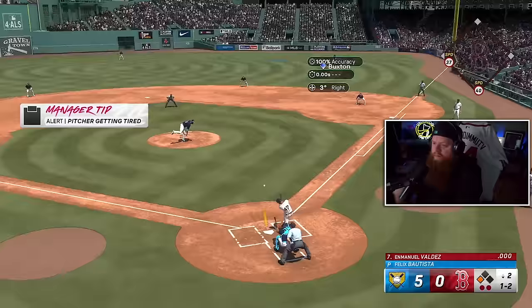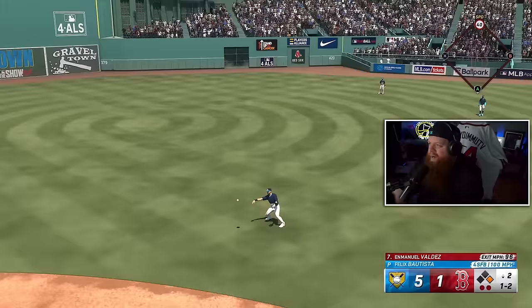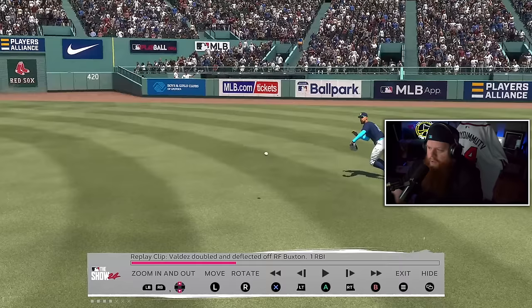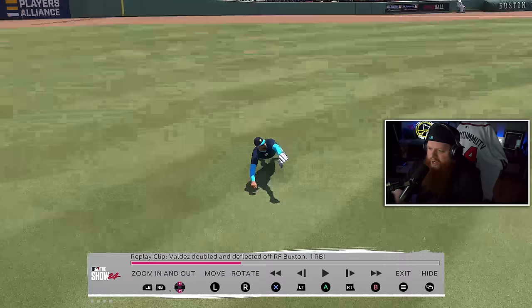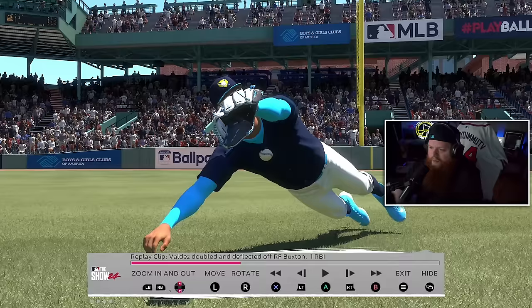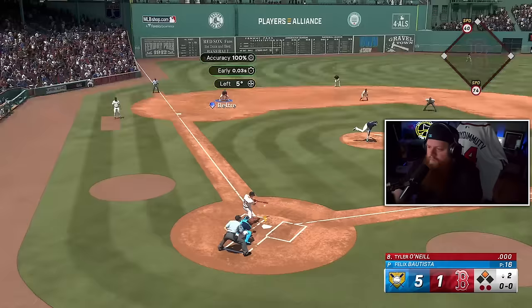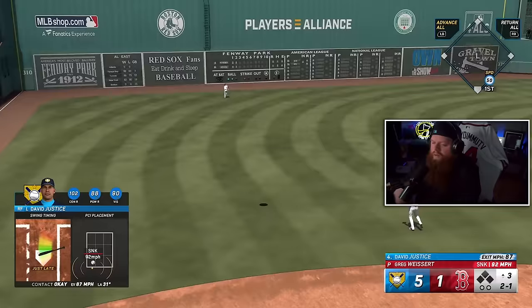Base hit — Buxton dives and I think honestly dived over the baseball and it may have bounced up and hit him right in the sternum. Buxton might be dead — he's extending that glove like he's going for something but nope. Ground ball to Beltré and that'll be the final out of the second inning.